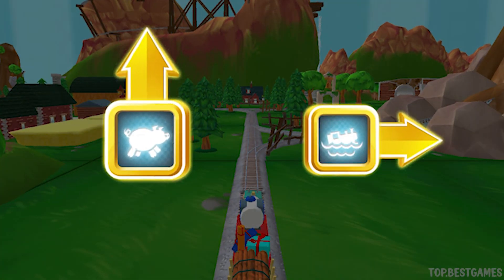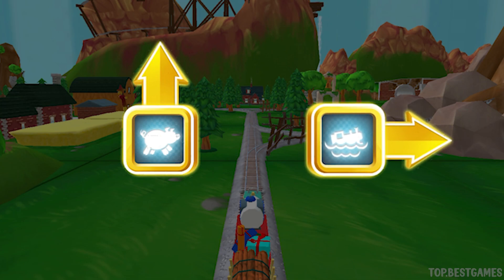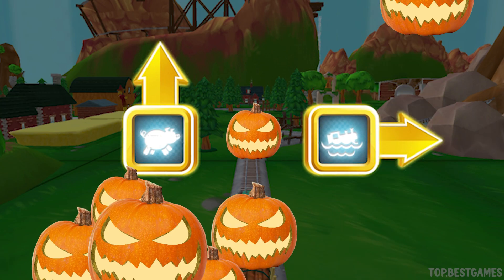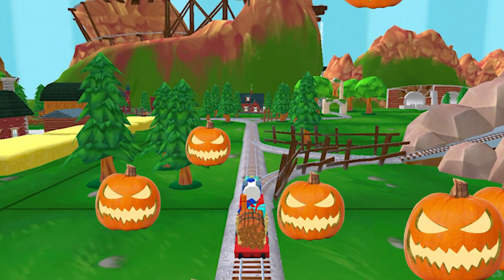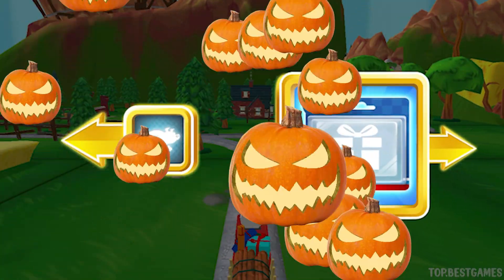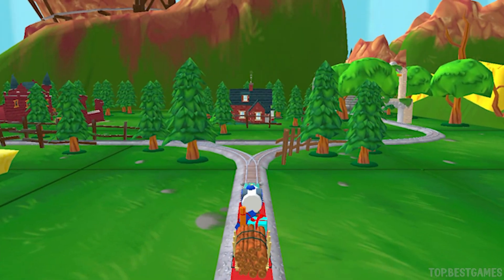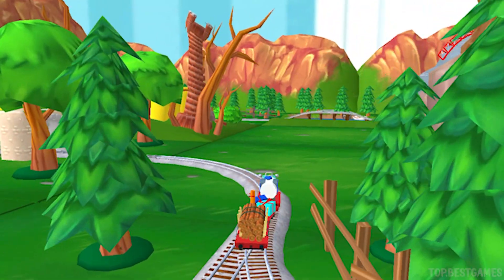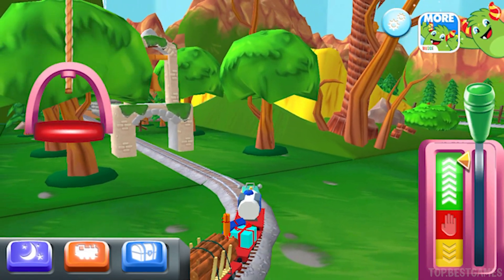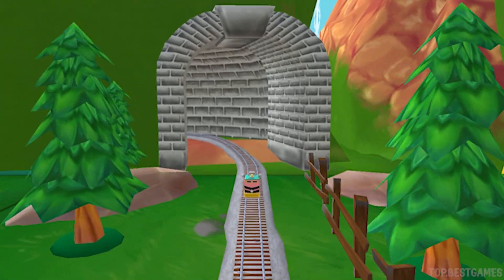Which way do you want to go? Forward leads to the pig farm. Right leads to the water slide. We're near the pig farm, let's go. Right leads to the boulder cliffs. Left leads to the pig farm. Boulder cliffs is a crazy race to the finish. Look how super duper your train set is.